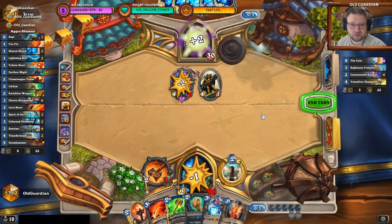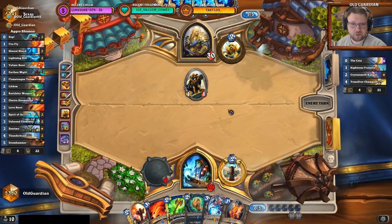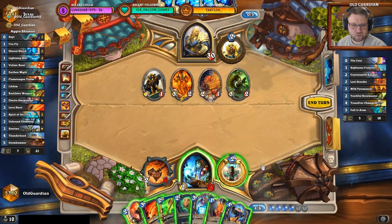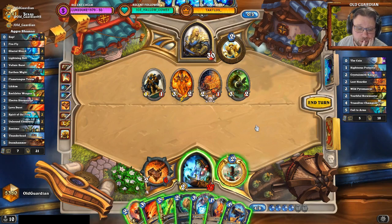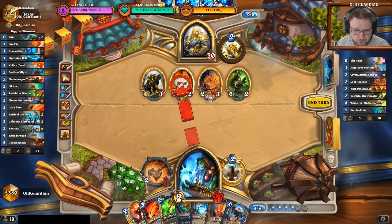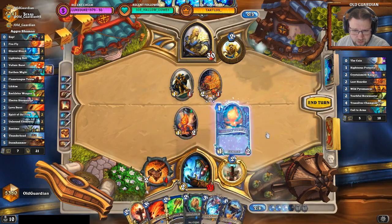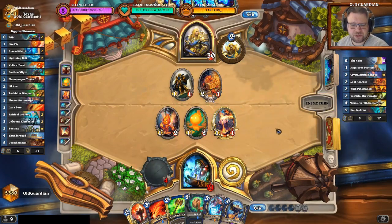He had absolutely perfect cards — really sick. I don't have an Overload spell to go with Thunderhead, and next turn he can play a Steed. If he has Steed, that's game over — there's no way for me to race that. So he must not have a Steed. We'll work from there — that's the starting point. There's no other way to play this game but to make certain assumptions you need for your routes. The assumption here is that there is no Steed. If there's a Steed, I'm lost.